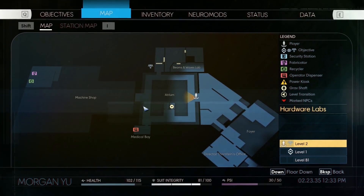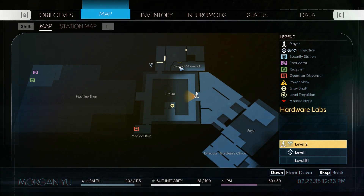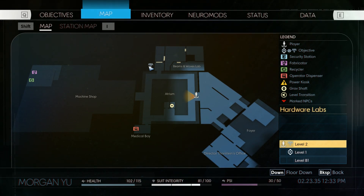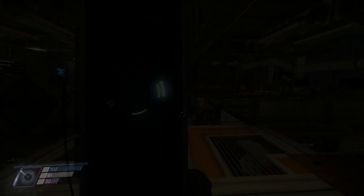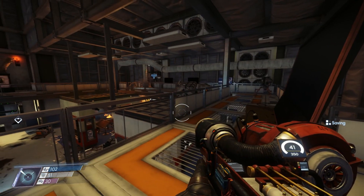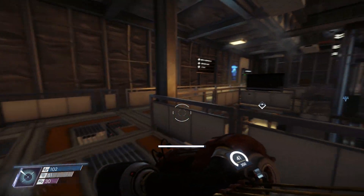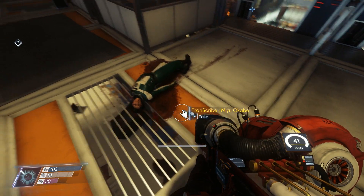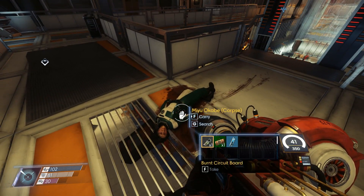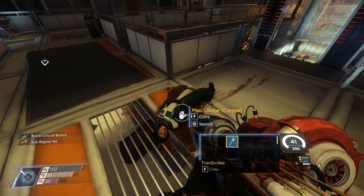We're making good progress here. We just have this atrium to explore and the upper-level beams and waves lab. Calvino's location is right outside it - what the hell! A transcribe from Miyu Okabe - that name brings back fond memories.